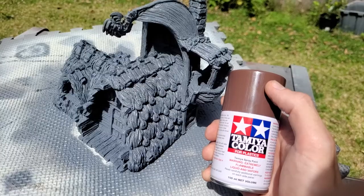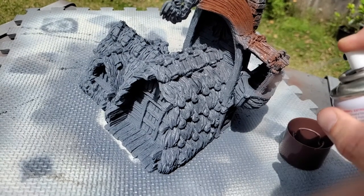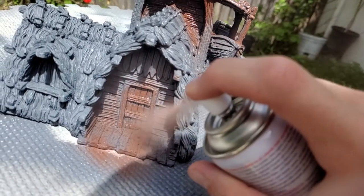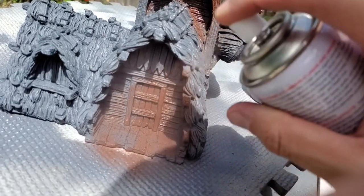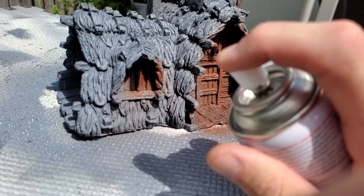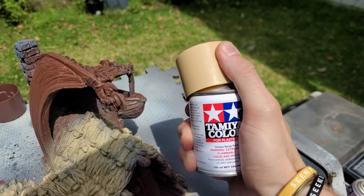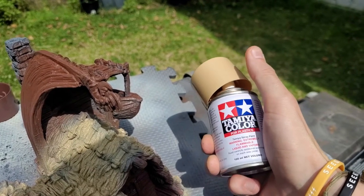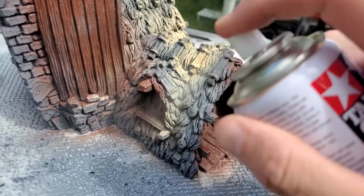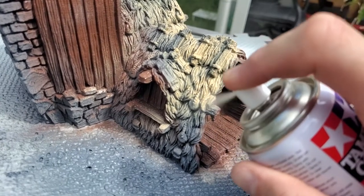Next up, I'm using the Tamiya Colors Brown spray paint to hit all of the wooden areas of this build. A lot of this I'll be coating with the first layer of spray paint and then coming in to fix up the details later on — this saves time, but you could do all of this with cheap craft paints. Then I'll use Tamiya Colors Sand, giving it a quick spray from a harsh top angle over all of the areas of thatching. I really like the way this color turned out for the thatching.